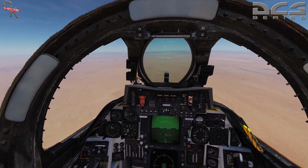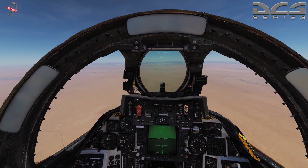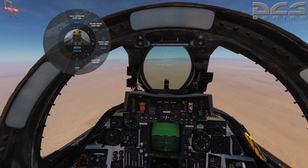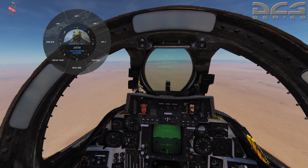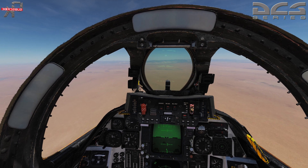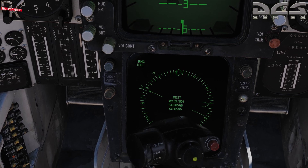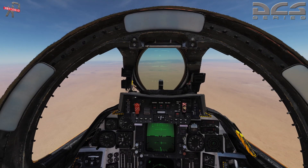It sounds like he's done there. Using Jester again: 'Jester' — 'Navigation' — 'Select Destination Steer Point' — 'Initial Point.' Welcome. Switching to Initial Point, and you can see once again that our waypoint has changed. So that's the basics of setting up waypoints and initial points using the F10 map — there's really not a lot to it.